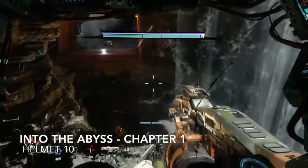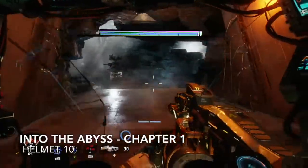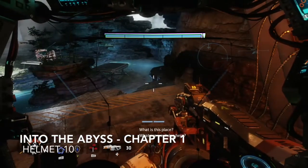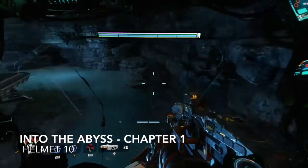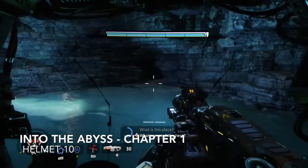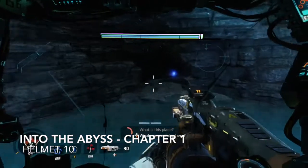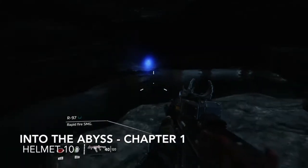We are on to mission Into the Abyss — helmet number ten. During the mission you'll come to this area, and there's a sneaky little cave just ahead in the darkness. You'll have to jump out of your Titan and jump into the cave, and that's where we find helmet number ten. Congratulations — you're about to unlock the first achievement or trophy: Off the Beaten Path.